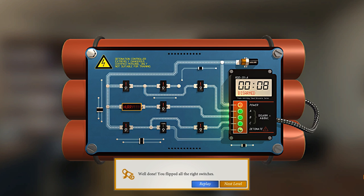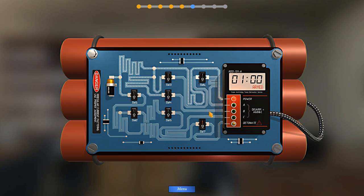There we go - flipped all the switches, very simple. Let's go to the next level. This one looks a little more confusing but not so much. First I make sure the detonate switch is off, then follow the circuit round - flick that on, power up to there, switch that one off, follow along, turn on one and then another. Done - flicking switches is quite easy.